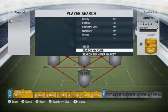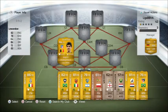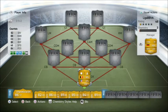In goal we've got Thibaut Courtois, 6'6", very tall keeper. I'd say the best keeper in the world at the moment. 1,700 coins, left footed, traditional same technique, 82 diving, 88 handling, 69 kicking, 84 positioning, 46 speed, 86 reflexes, and 84 overall.